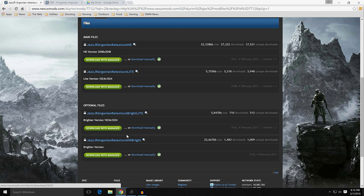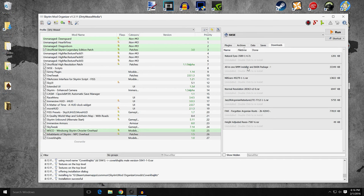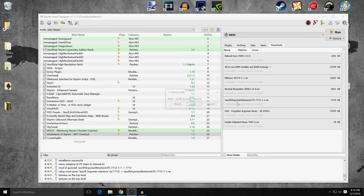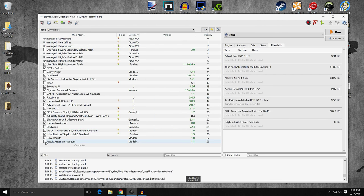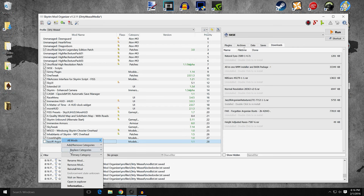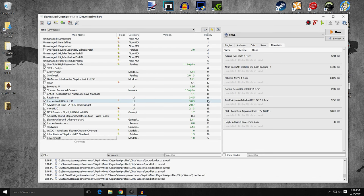Download that with Manager and go into Mod Organizer. Double-click to install JazzJR Argonian light — fairly straightforward: manual, set data directory, textures. No ESPs, just all textures. We're going to leave it where it is and remove the mod, but I wanted you to see it and give you options, because it's all about options with me.